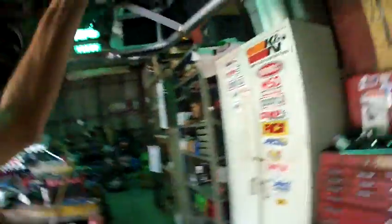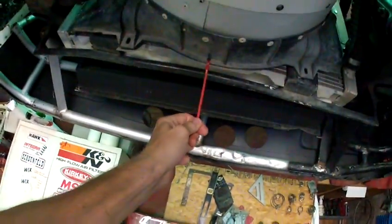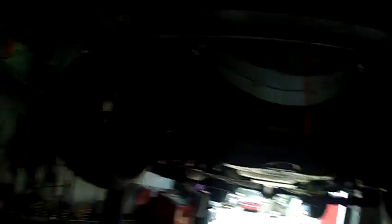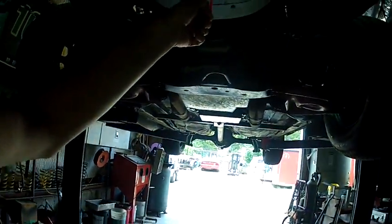Secret number 2: you gotta have this zip tie hanging down. You go, well damn, what do you need a zip tie hanging down in the front for? I'm gonna tell you why. This is your ride height detector. You see it right in line with the frame rail down through there. This point and this point are about the same. That way when you run up on something, it's kind of like in the 70s when you had the bumper feelers. Well, we got frame feelers, and what that does is there's a sensor in the car that tells me, hey, you're getting too low to the ground — give it some gas. That's secret number 2.